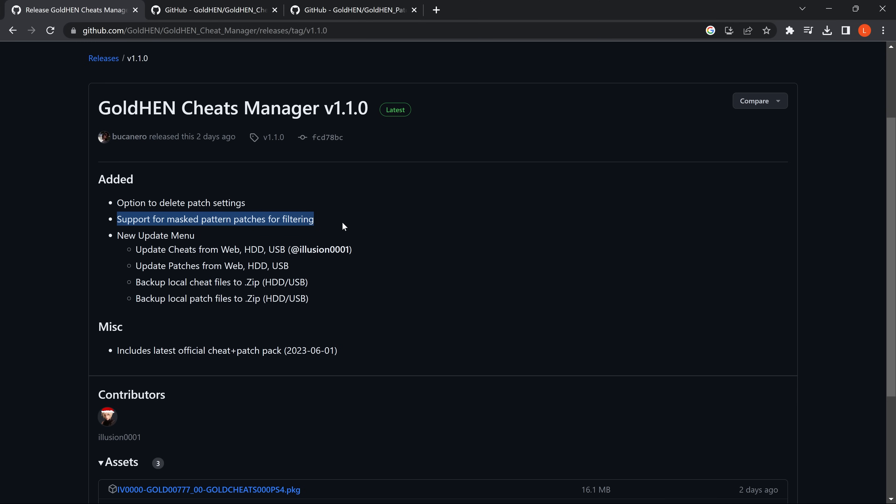This new method of pattern searching means they're just searching for a pattern of bytes in the executable and patching it when they find the correct location, basically applying it as a blanket to the game. So even with new game updates, existing patches that use the pattern search method should still work without the developers having to release a new patch for every update. So that's pretty handy.